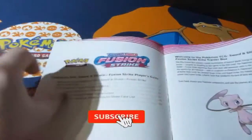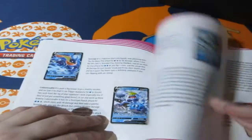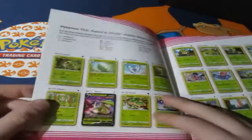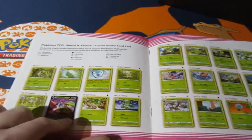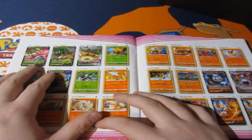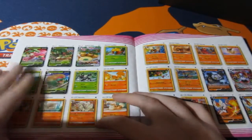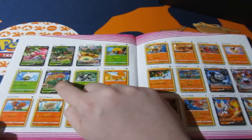Before we open up the box, let's have a look in the booklet to see what other cards are in this set, because I'm actually intrigued. So we have ourselves a Brillian V which is nice, we have a Rillaboom V, the Rillaboom V Max, and an Appletun V.